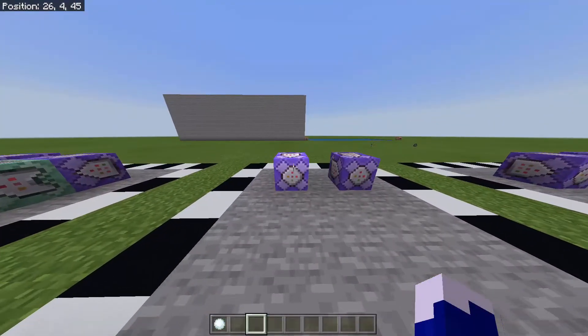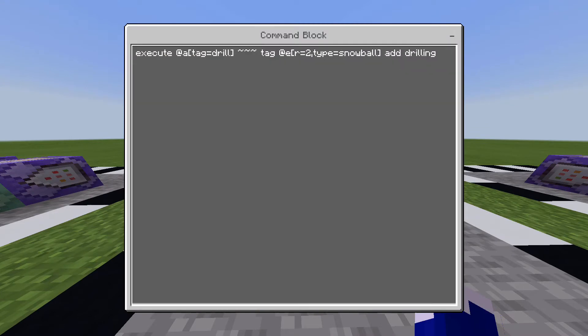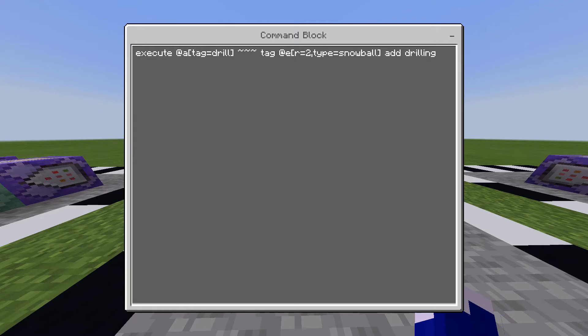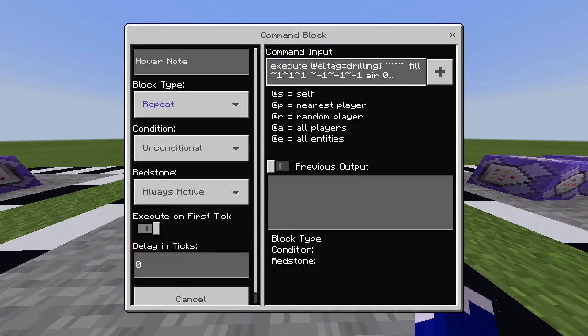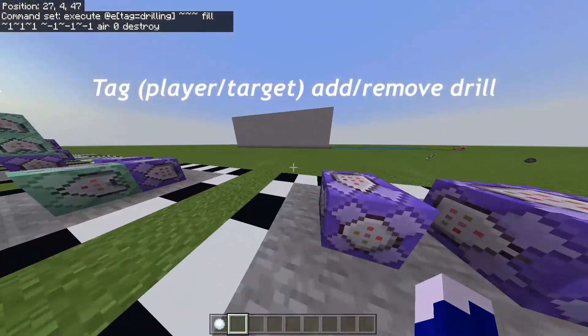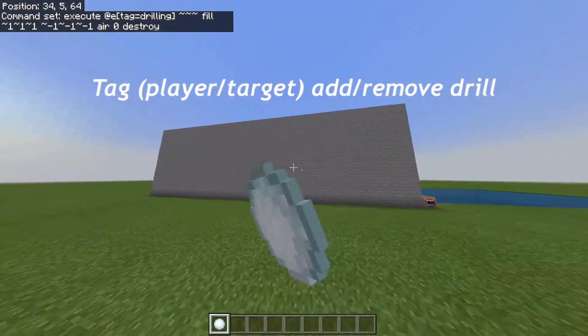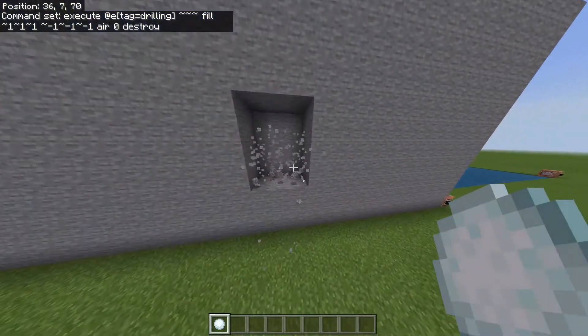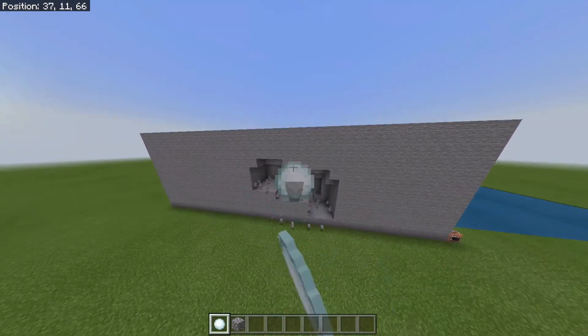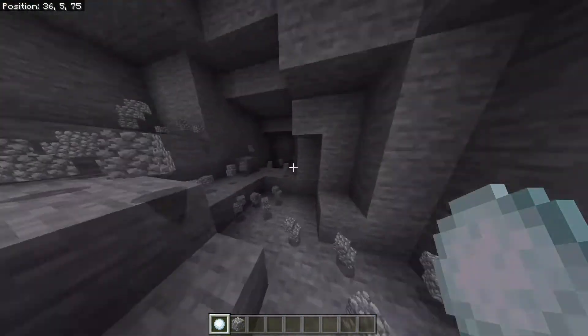This next command will help you more in survival. Here's the first command — pause the video if you need to. And here's the second command — you can pause the video again if you need to. Here is the tag being displayed. So if you can grab enough snowballs, you can throw them against a wall and they'll break any block in the game and actually give you the items you break. However, be careful because they can break bedrock.